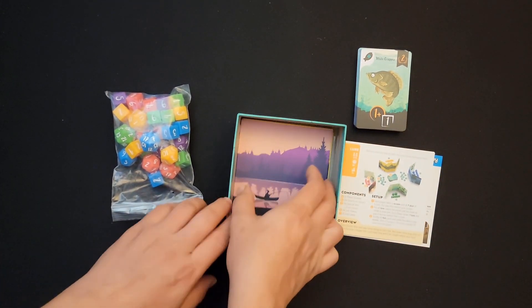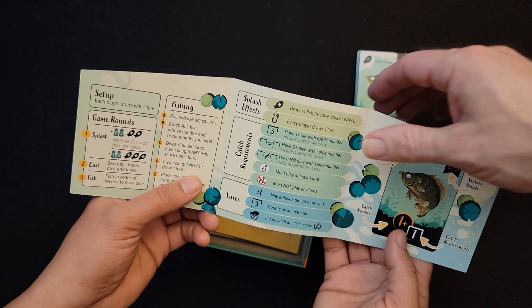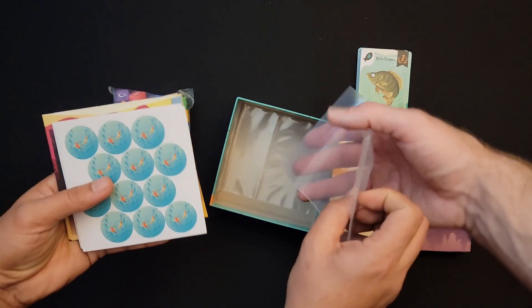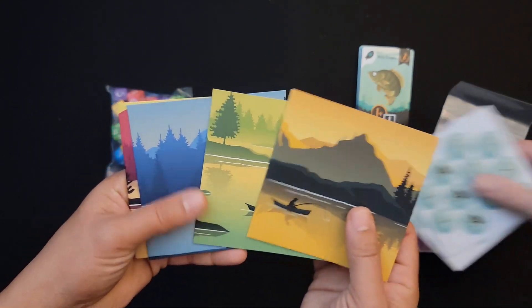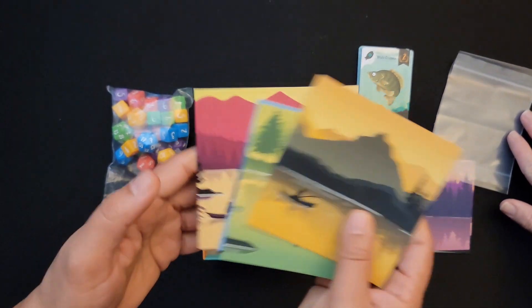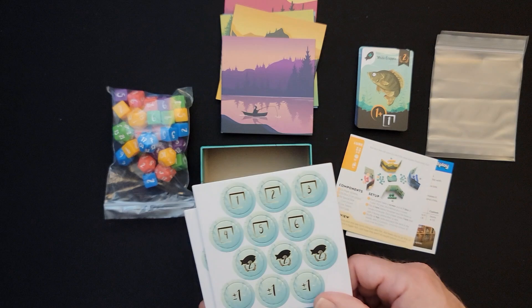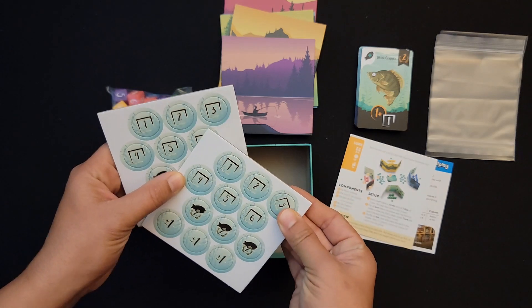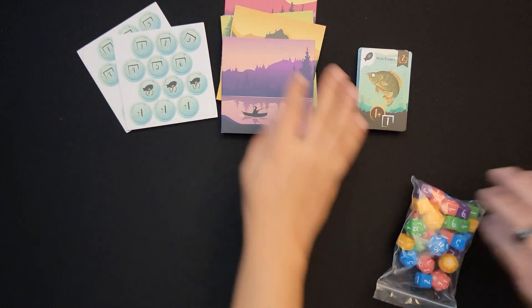Each player gets a little board so you can hide stuff from people. We have plastic tokens and more bags, one for each player: yellow, green, blue, red, and purple — or pink. Look at the dice! You've got tokens. How do the tokens feel? Nice and easy! All right, slide all this out of the way — I'll have to clean it up later.